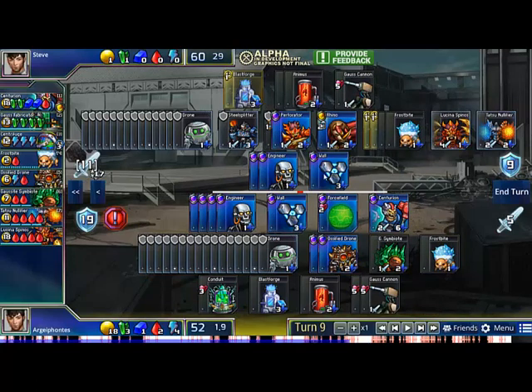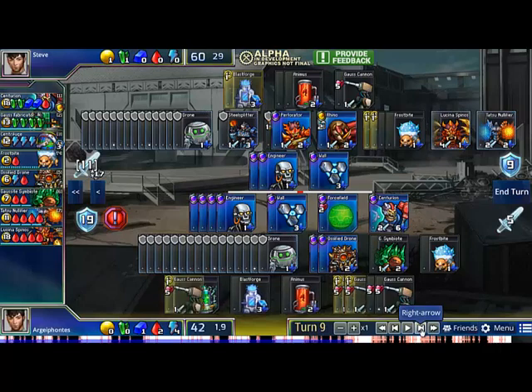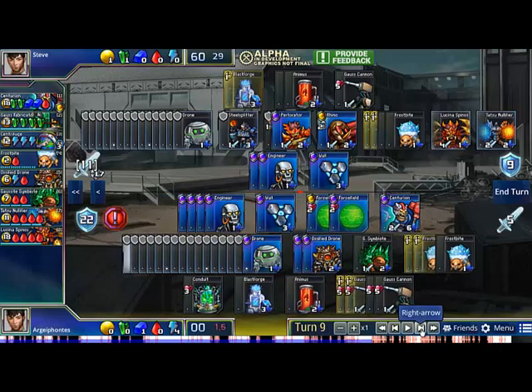He finally gets a Blastforge, because he's going to need it eventually. And I just start stacking Gauss Cannons, going for the safer, less breach-vulnerable strategy. With my red, I had the option of Ossifying, but that would make my defense really awkward. So instead I just stack 2 Frostbites, which applies a ton of pressure to my opponent. My opponent cannot get breached, otherwise he loses this game.